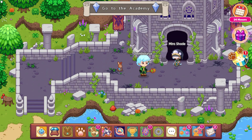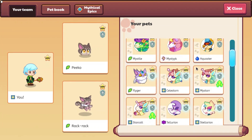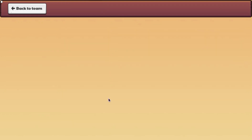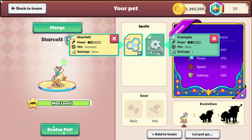Now we also have six pets to look at. They are two evolution chains, and both of them are pretty exciting. The first one has Celestorn, Mistar, and Starcult. If we take a look at Starcult, these are its stats at level 100 — though you probably aren't going to be able to get it to level 100. It has Starfall and Trample as its attacks, and you can see that is its attack animation.